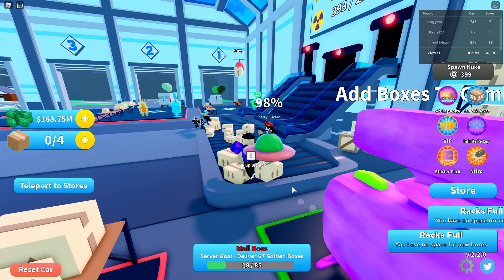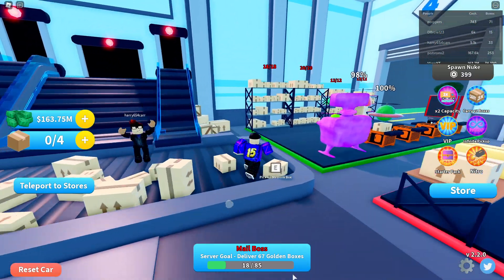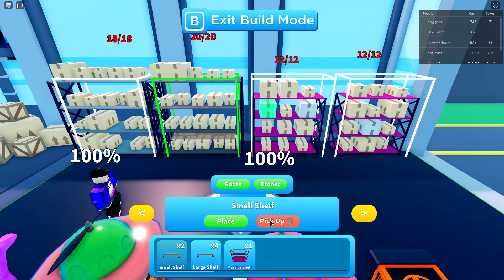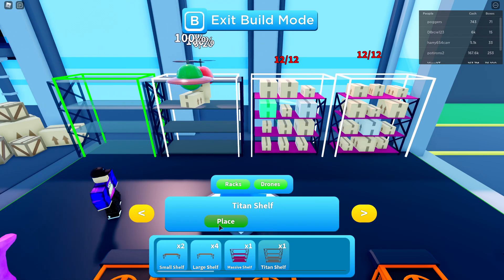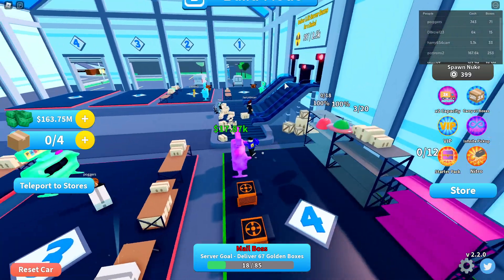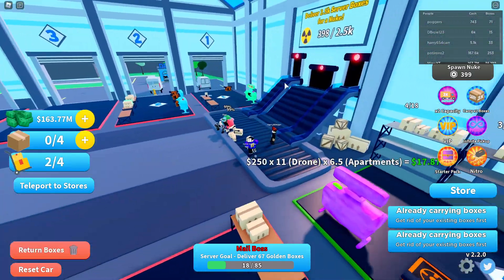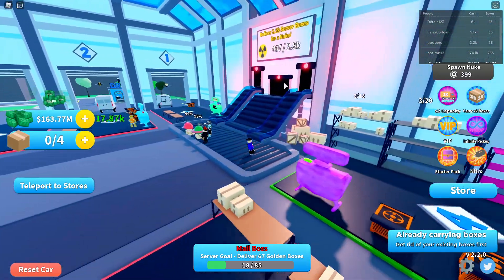We need the actual good stuff - all my shelves are legitimately full. If I get rid of these boxes and glitch the system then replace them, I'm sure it speeds up the process way faster because if there's no boxes it has to spawn more. Come on, give me the rainbow or the godly.